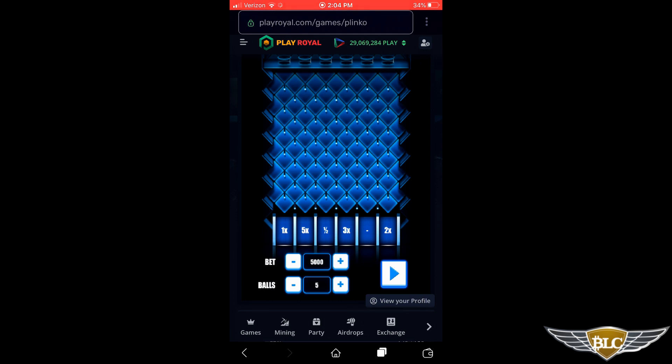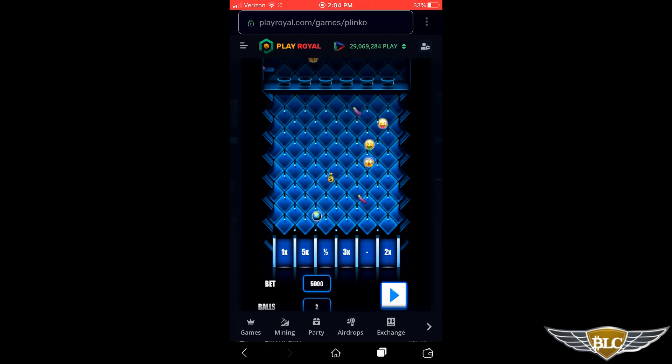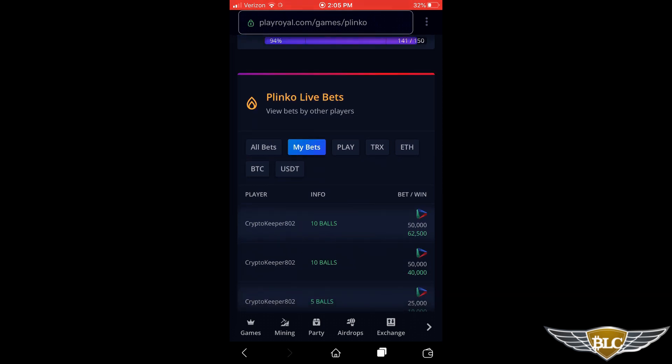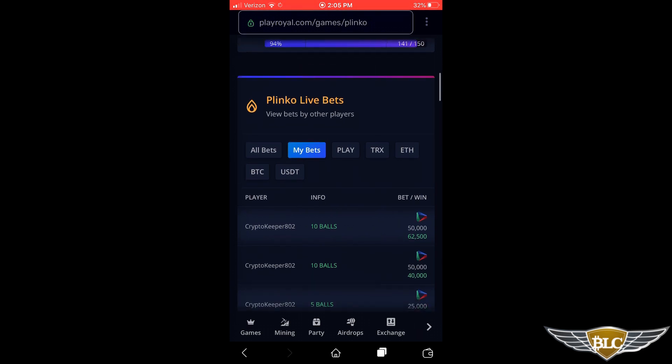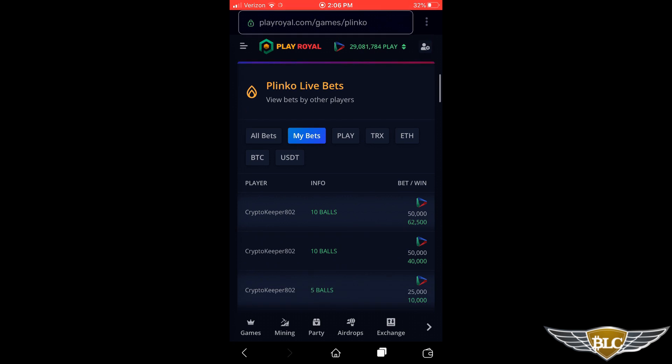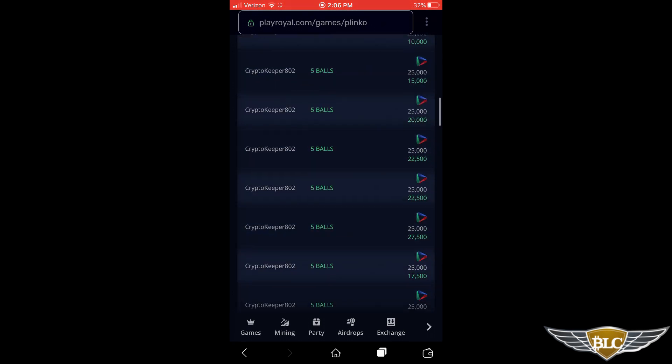I'm going to max out at 10 balls, betting the minimal 5,000 Play tokens per ball, and click the game play button. After the game, scrolling down to my results: I won 12,500 Play tokens on that game. I bet 50,000 Play tokens and the green number 62,500 shows how much I won, so my profit on that game play is 12,500 Play tokens. This game also has a daily reward pool via the daily wager race.